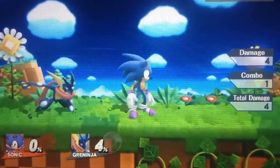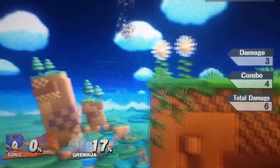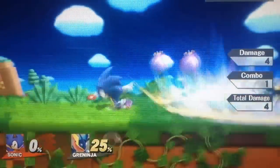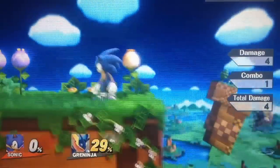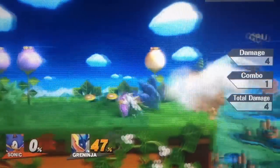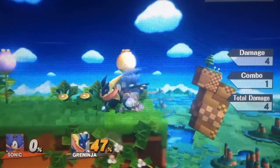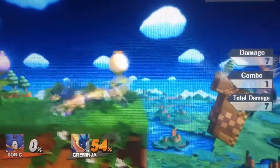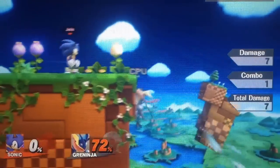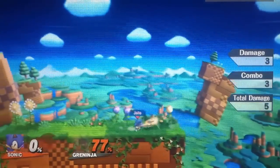Sonic's forward tilt is an okay one that can kill really late into the game like 200%, but before that, a nice thing is that you can run around and pivot forward tilt, which will have a little bit bigger hitbox and will also be able to hit the opponent quite a bit. You can space really easily with this move. It's kind of like jab attack but a little bit more space and a little bit more damage. You should not be using this move all the time, but if you do happen to have a chance with opponents chasing you, you can just quickly pivot and go for the forward tilt.